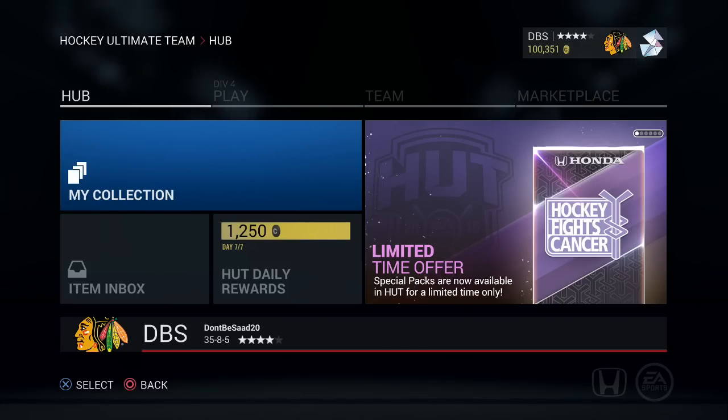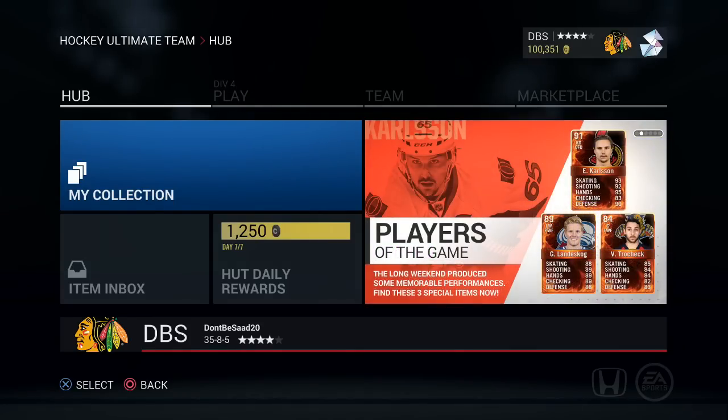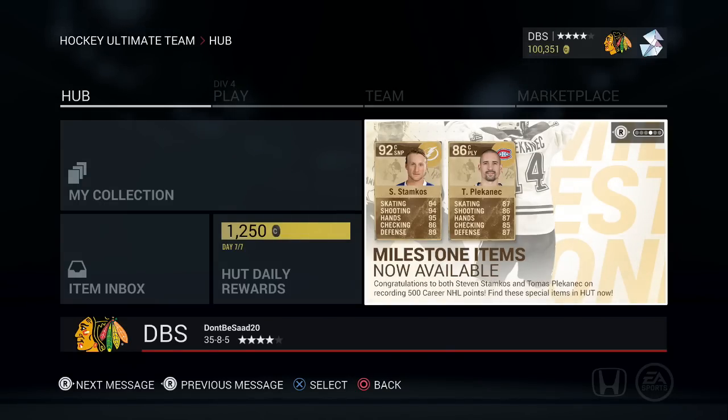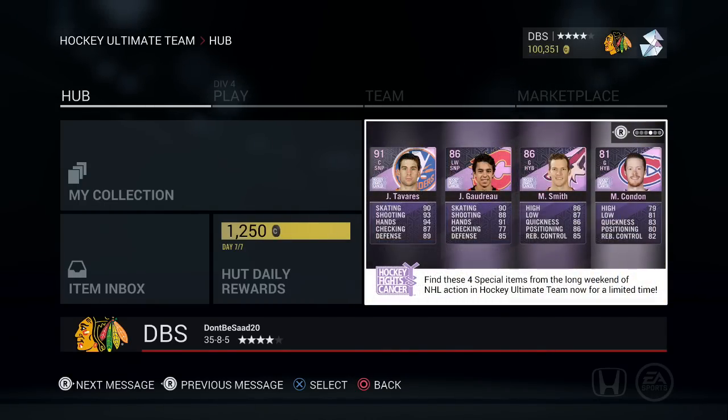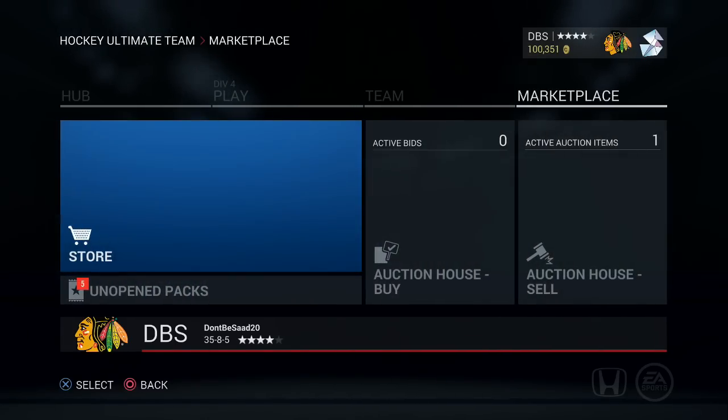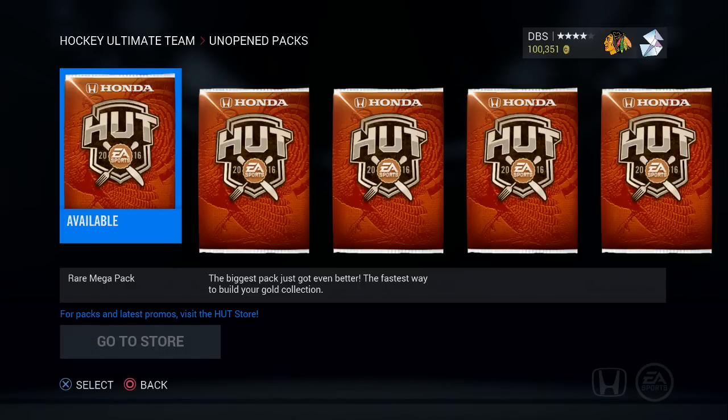You guys can see there are some limited edition packs out right now — they're 35k packs. I actually opened them off camera because the Player of the Games were out and I wanted to get that Carlson, that Landis Cog, that Stamkos, and of course the Tavares and Goudreau. I ended up pulling a Duchesne, but that was really my only big pull. So I do have 590k packs that I saved from the weekend.